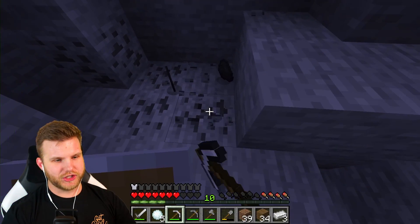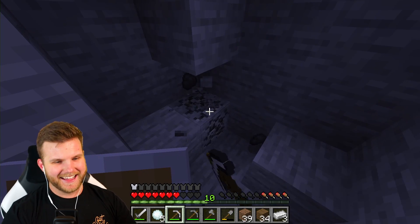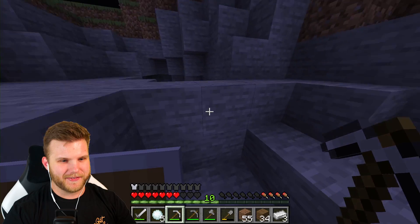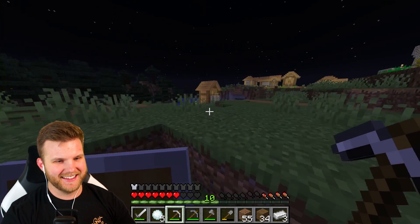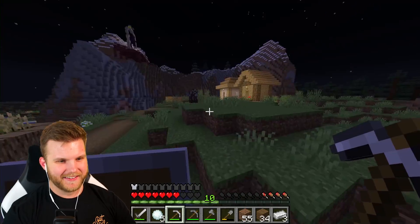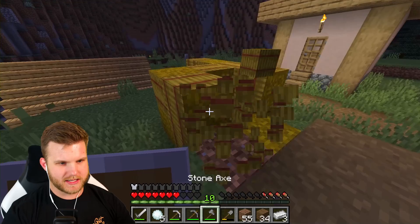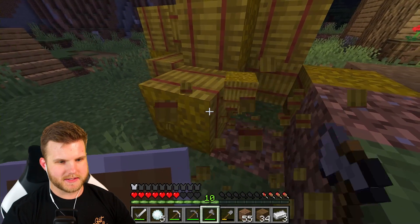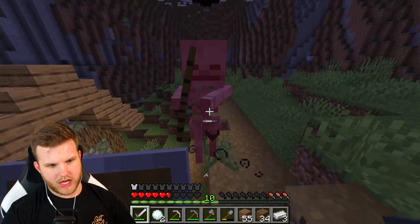Good thing I had a shield — what are the odds of that happening?! That was genuinely not on purpose, it just happened. So funny. The cows are chilling. Let's break this stuff down and get some extra wheat. Breaking it down sounds scary with creepers around. Hello Mr. Skeleton — gotta be careful though because the snowballs take the place of the shield slot, so if you start throwing snowballs without a weapon ready you're in bad shape.